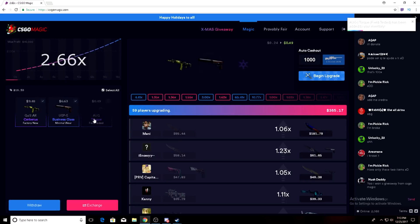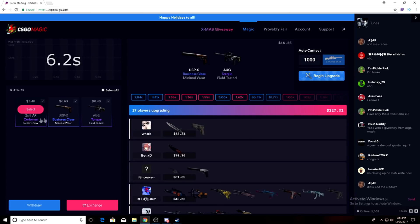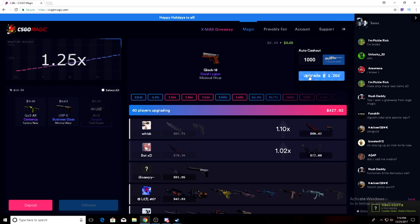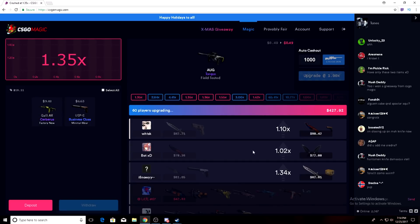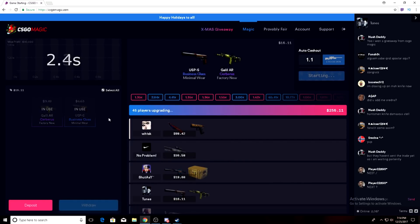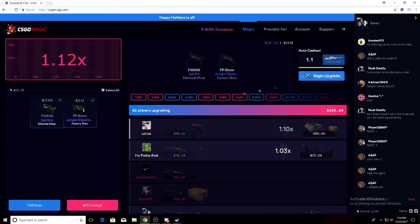All right, we're doing really good right now. We're at $16.59. I feel like an early crash is coming so we'll get out quite early here. I don't even know why I went in. Yeah, I knew it! All right — 1.1. Kaboom, there we go.